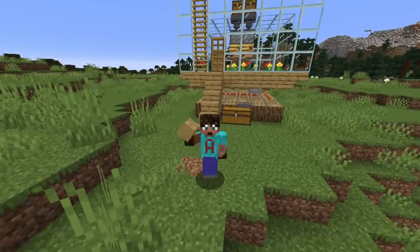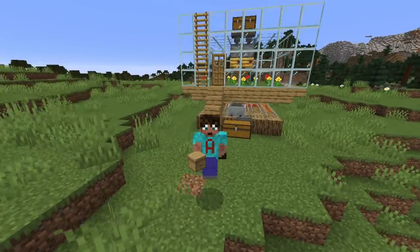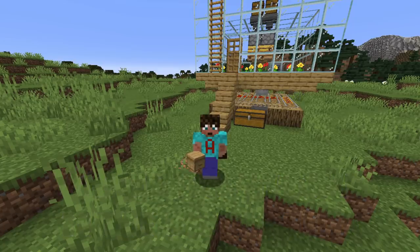Good morning, good afternoon, good evening and good night, and welcome to another episode from me, Armament, in my farm tutorial series. It's 1.15 so the bees are here and we want loads of honey blocks, which means we want loads of honey bottles. We also want loads of honeycomb. I'm going to show you a really simple way to farm these things up.